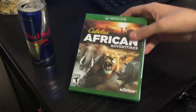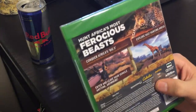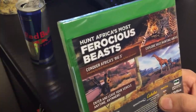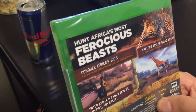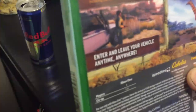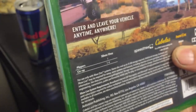So I'm here doing the unboxing for the Cabela's African Adventures game. This is made by Activision on the Xbox One, rated T for Teen. Here's the back of the game case — it says conquer Africa's Big Five, including the white rhino, leopard, lions, Cape buffalo, and elephants. Explore vast hunting areas five times bigger than other Cabela's console games. Enter and leave your vehicle anytime, anywhere. This does have four-player co-op as well.